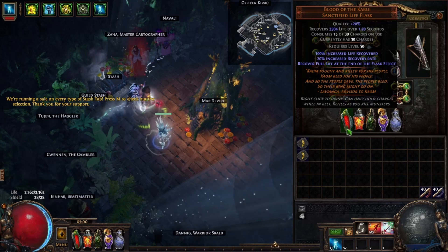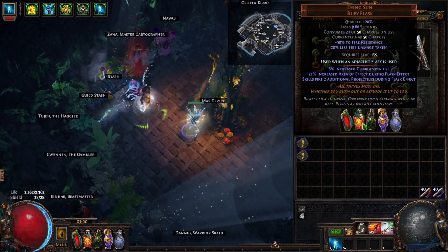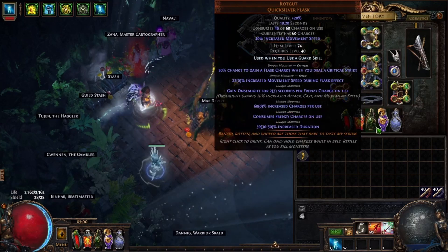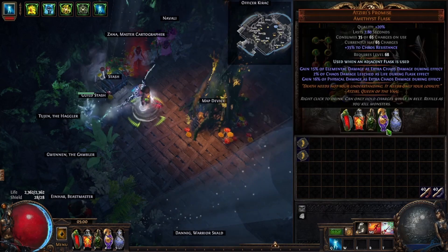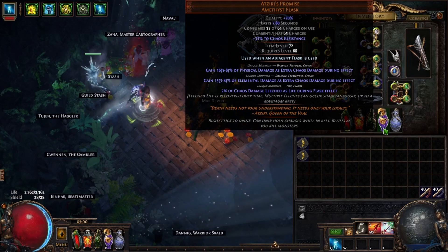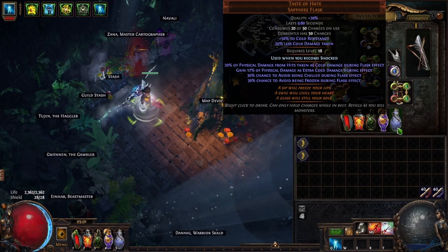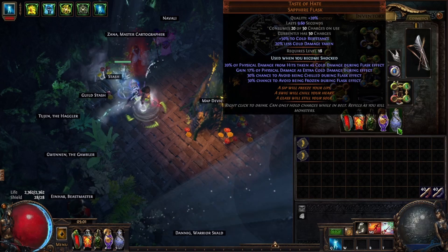For flasks, I personally like unique flasks. The only one you really need is a Dying Sun for the extra projectiles. I'm also running a perfect Blood of the Karui, a max roll Rotgut, Xopec's Promise — which is legacy and nice because it converts physical damage and elemental damage to chaos — and Taste of Hate. Since we're not a Pathfinder, we're slamming flasks more aggressively, so I should probably have slightly better flask setup.